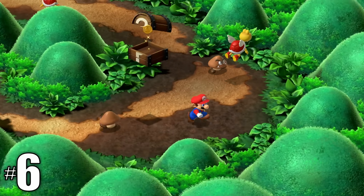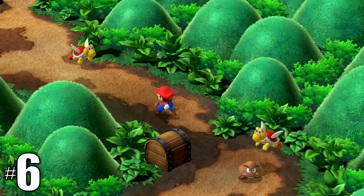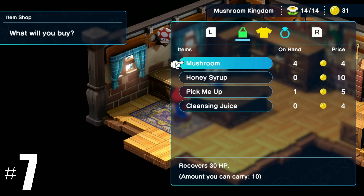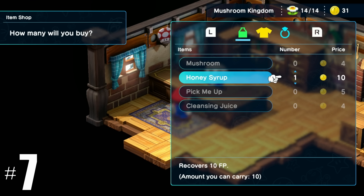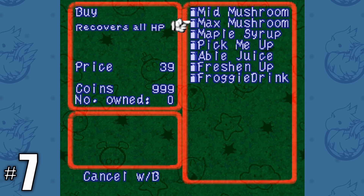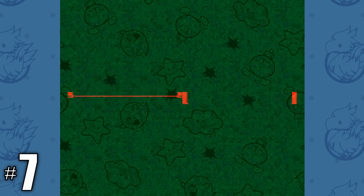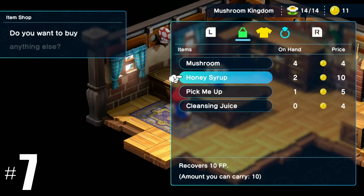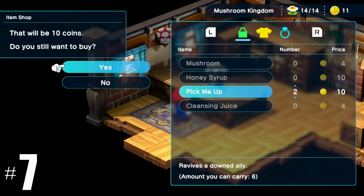Coins no longer cap at 999 — let me know in the comments if you found the cap; I bet it's now 9999, but I don't have the patience to find out myself. Items now stack and you can have as many different types of items as you want. In the old game you could only hold a maximum of 29 items, but now you can hold a ton of healing items, FP restorative items, and other items without worrying about inventory limits.